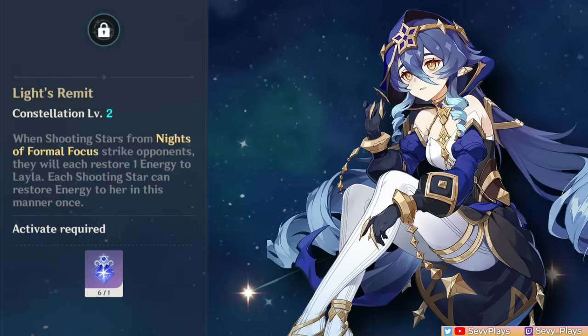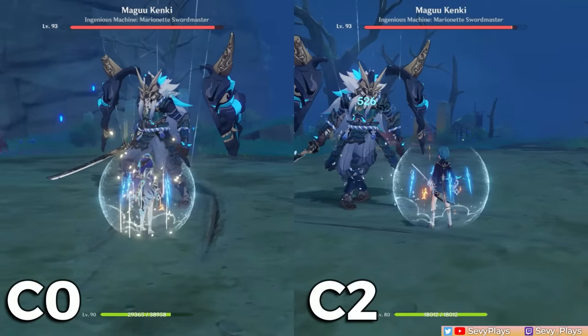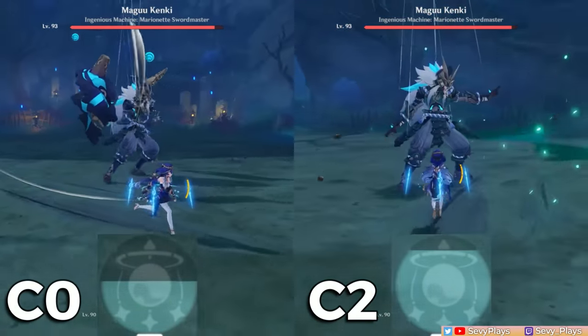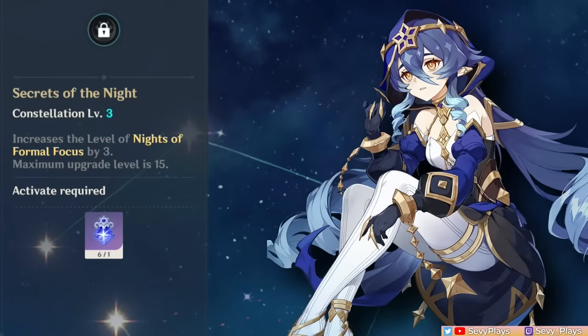C2 lets her skill's shooting stars generate 1 energy each time they hit an enemy, which is a huge quality of life improvement on her energy needs. The real value is that Layla can now constantly generate flat energy even if she's off-field, leading you to need much less ER. C3 increases her skill level by 3, which adds even more shield thickness.